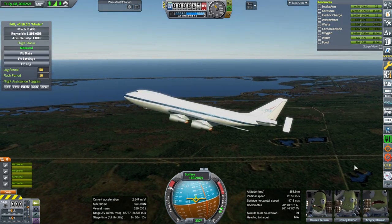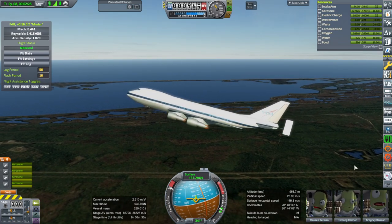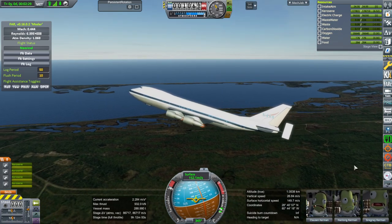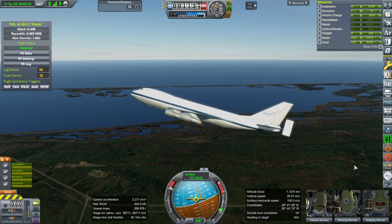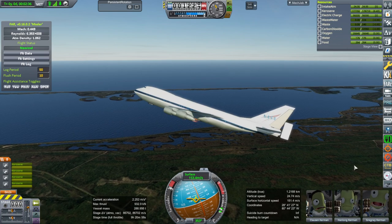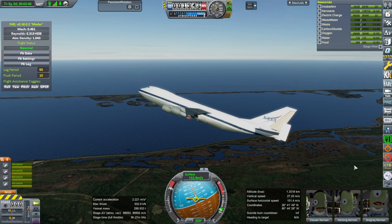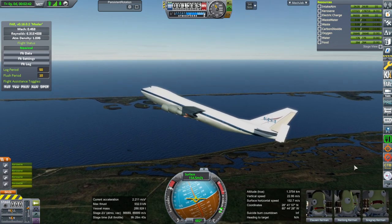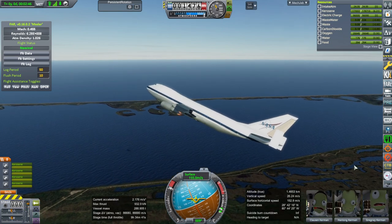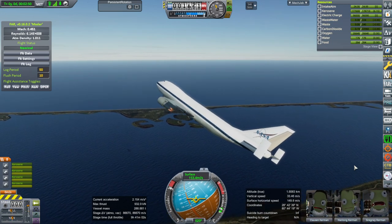This 747 was actually the first plane I modeled, and it was based on a tutorial from Blender Guru — there's a channel on YouTube called Blender Guru, and I just went with what he said initially. It was sort of a mess and I've had to touch it up a bit, but I only touched it up — I didn't start from scratch. So it's still a bit of a mess. It's basically the first one I made, so forgive me — it's not great, but at least it's low poly and small.